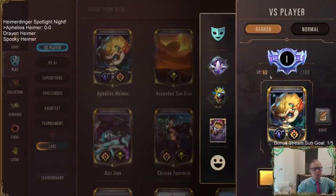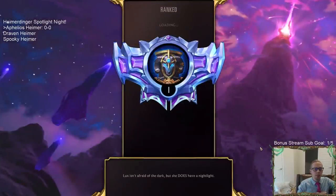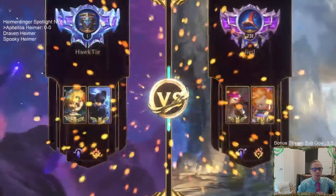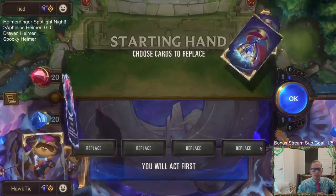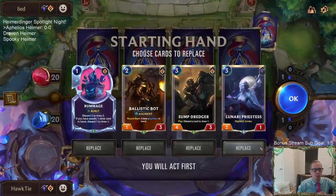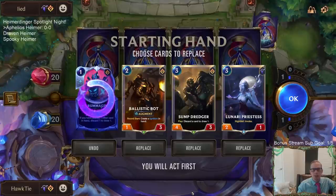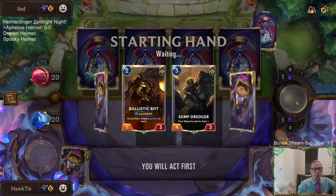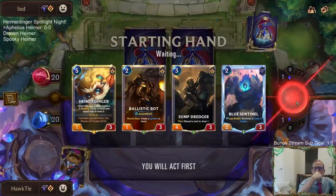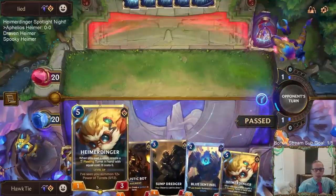We are two wins away from Masters rank, so hopefully we can get those wins right away. We got a Targon Piltover and Zaun mirror — our opponent is going to be playing Zoe and Vi, the more popular champions in those regions. Getting rid of Rummage, I want to keep the rest, but Lunari Priestess is awesome. The problem is if they have round-one Zoe I kind of want something to deal with that, so I need to mulligan more aggressively.